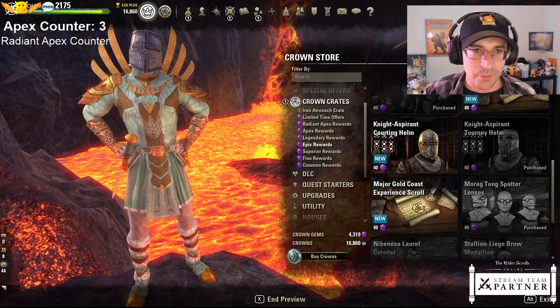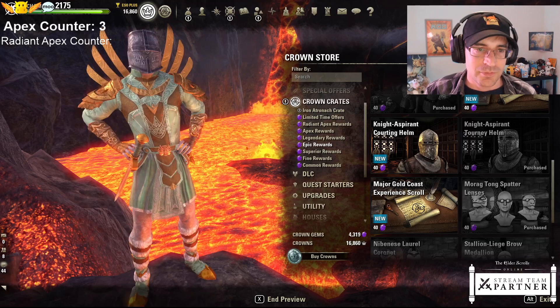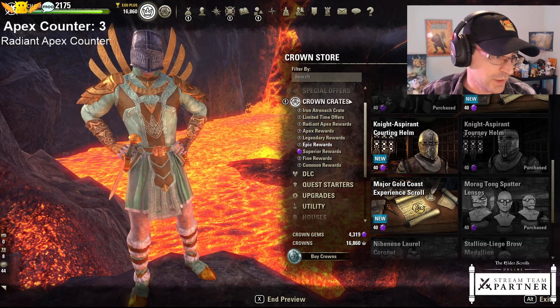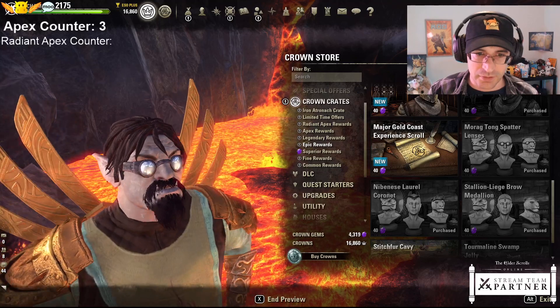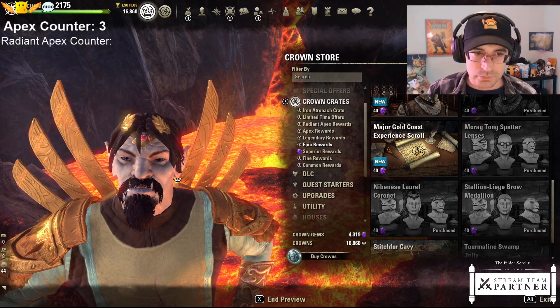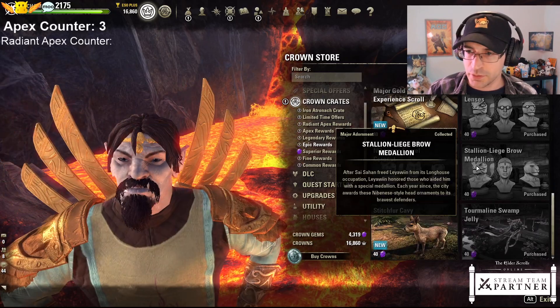Or we have the tourney helm - some kind of fun medieval role-playing type of feel on this. And we have splatter lenses, and a coronet with Nibbani's style there.